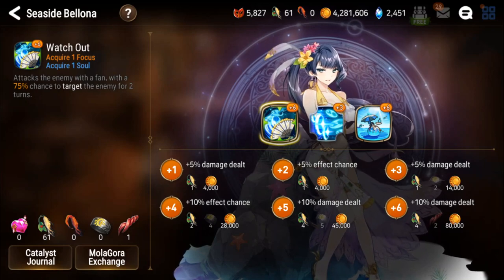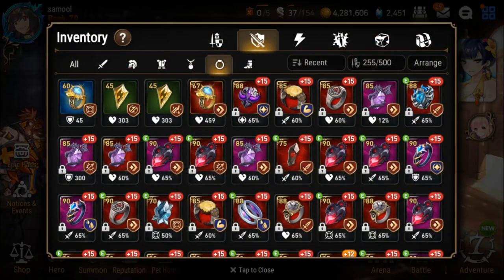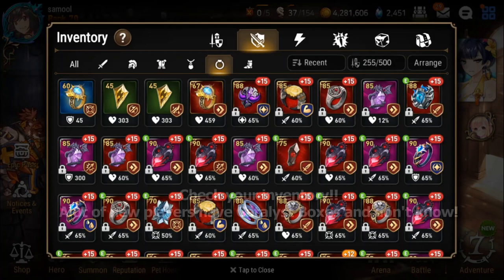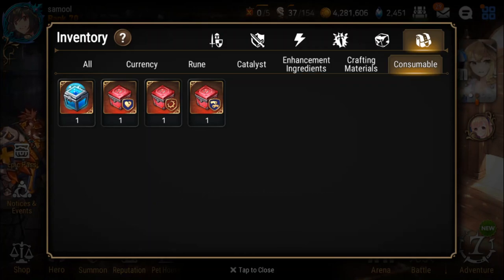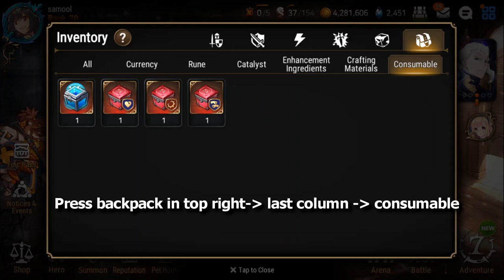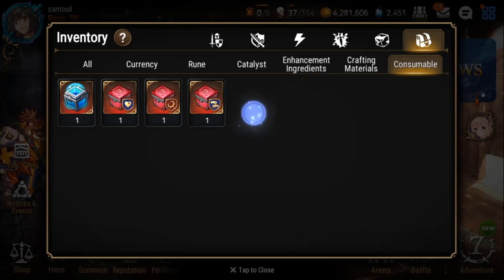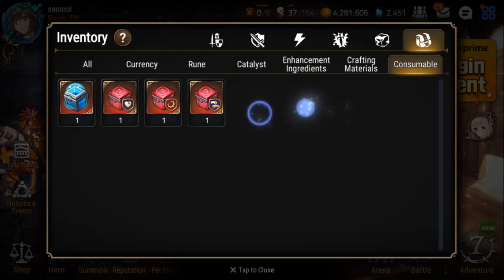The best way to get catalysts — first, for new players, you want to check your inventory. A lot of Adventurers' Path quests and some other check-ins will give you boxes that let you choose a free catalyst, rare or epic. If you look in the inventory under consumables, you might have a small iron box or a red one if it's epic. Click it and you should be able to get catalysts. I don't have any because I'm not a new player, but new players might have them if they haven't opened them yet.